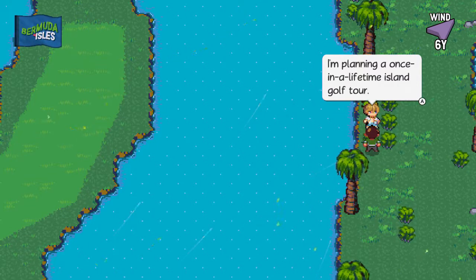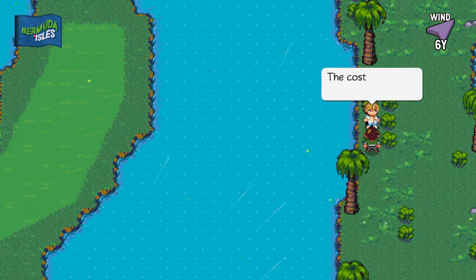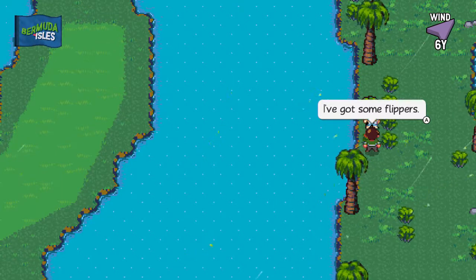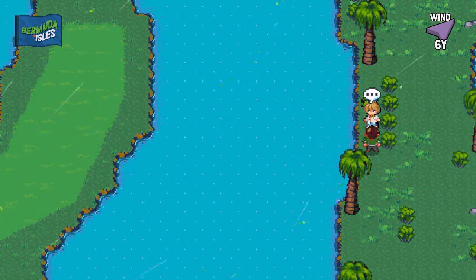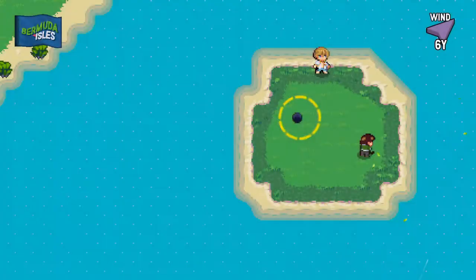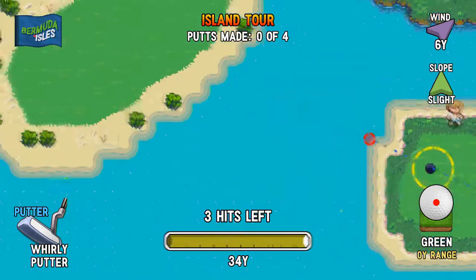I'm playing a once-in-a-lifetime island golf tour. You interested? The cost of entry is a pair of flippers. We got some flippers. Shall we depart then? Yeah, let's go. Come on, the tour's departing. All right, island tour! Yeah!